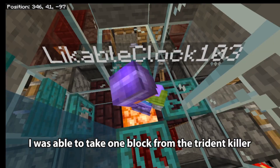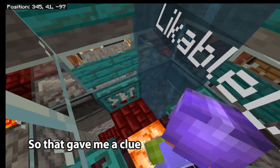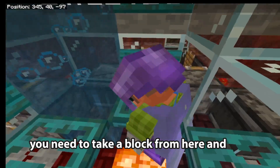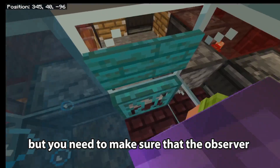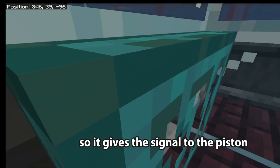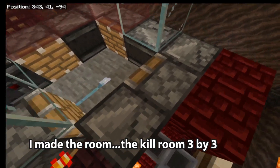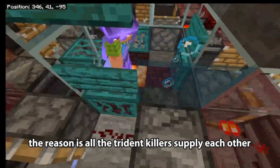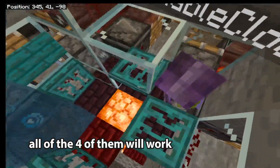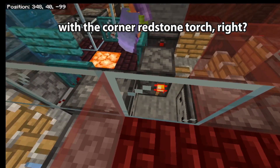I'm standing in the middle of the kill room. I was able to take one block from the trident killer and it was still able to work, which gave me a clue that doing four like this might work. If you do this, you need to take a block from here and put a redstone dust instead, but make sure the observer on the left is facing toward the piston on the right so it delivers the signal. I made the kill room three by three. All the trident killers supply each other — there's a switch here, and if I turn it on, all four will work without a single extra redstone dust connecting them; they supply each other with corner redstone torches.